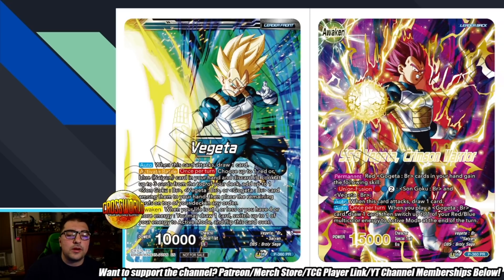We have the Vegeta leader here, which is a promo coming out in Set 16. These leader-based promos are usually not very hard to get — a little expensive when the set first releases, but distributed as part of the pre-release, so shouldn't be too expensive a week or two after. On the unawakened side: once a card attacks, draw one. Activate battle — once per turn, choose up to one red or blue Saiyan card in your hand, discard it, look at the top three cards of your deck, add up to one Goku BR, Vegeta BR, or Gogeta BR among them to your hand, then place remaining cards on top in any order.